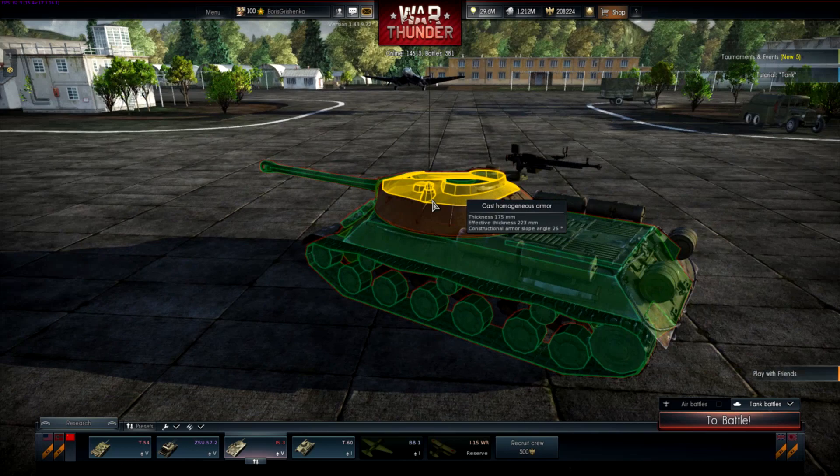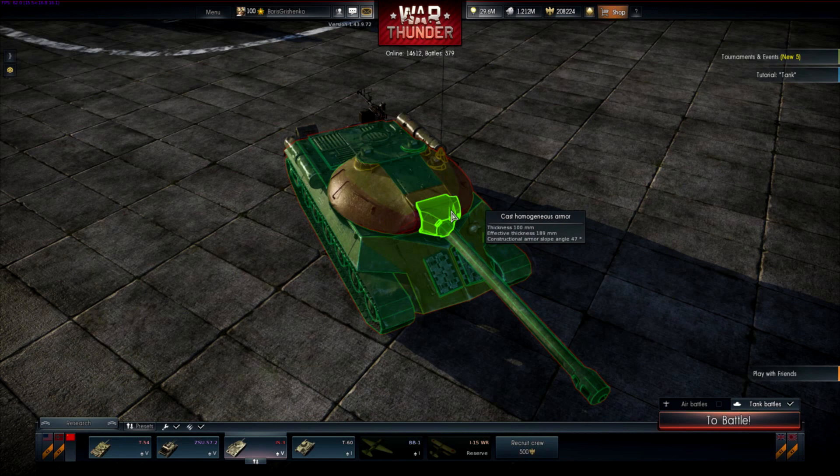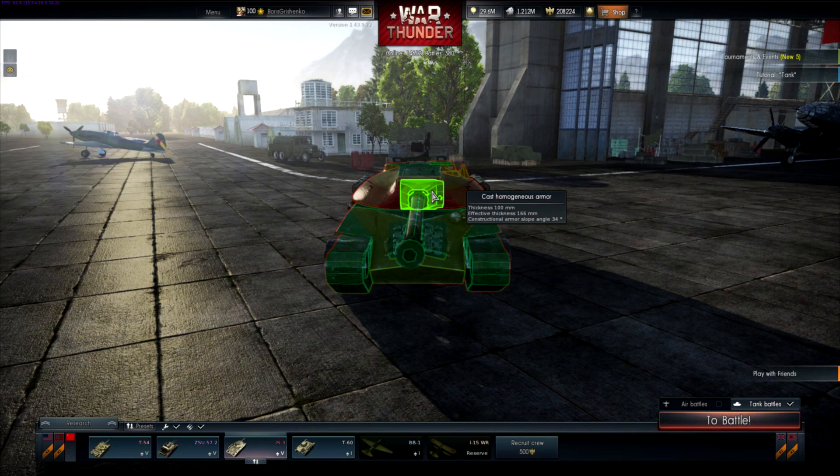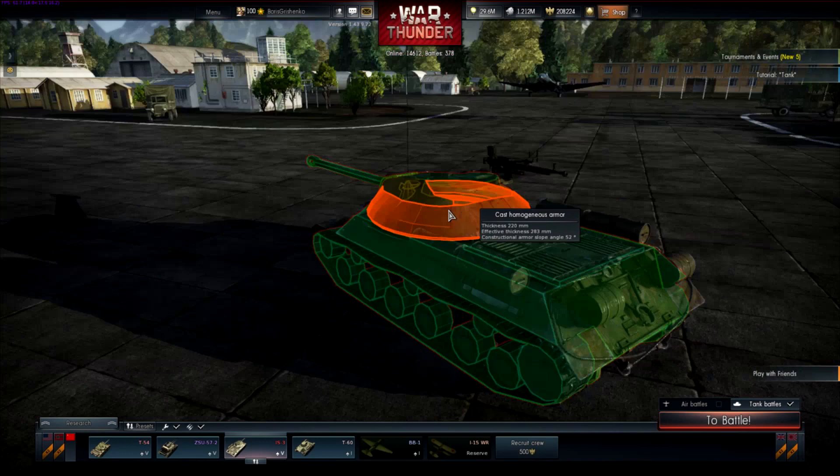Let's see the gun mantlet. If you were to shoot it from the front, that's exactly where you'd aim — you'd probably have a better chance right there on the side of the gun mantlet than anywhere else in the front. Actually, right here is a nice little soft spot. But we're going to have to get into another game and check it out.